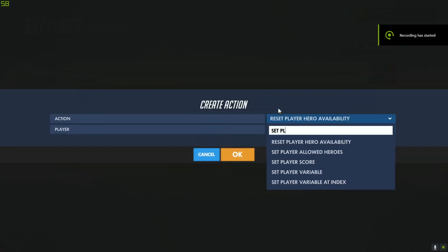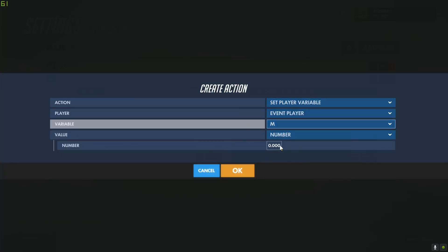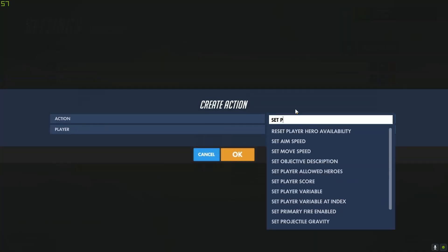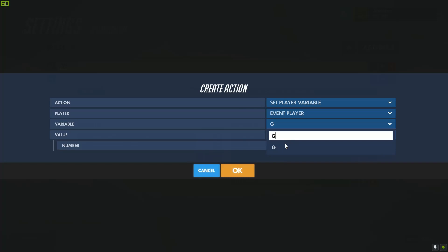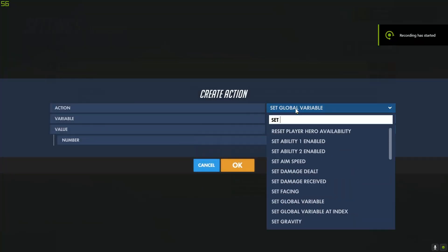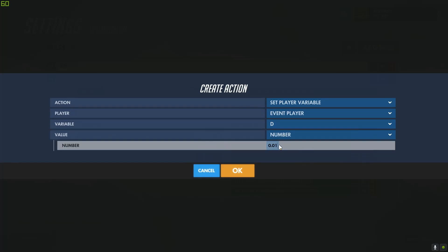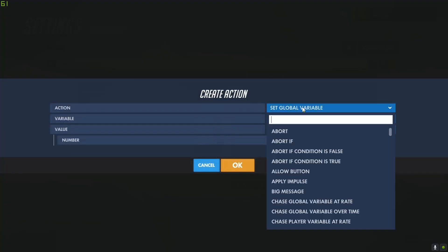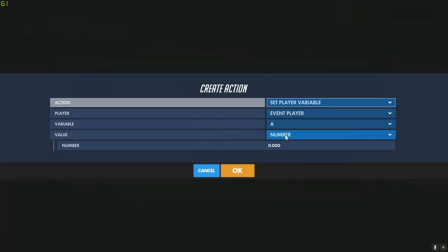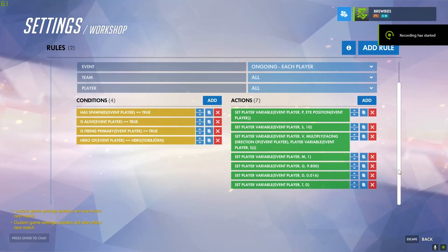After that, set player variable M (mass) to 1. Set player variable G (gravity) to 9.8. Add variable D for delta time — we'll use 0.016, which is the minimum wait currently possible in the workshop. Also add variable T to track the total time the projectile is in the air. That covers all the math involved in initiating the projectile.